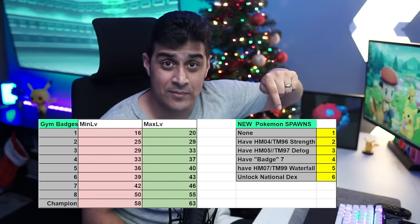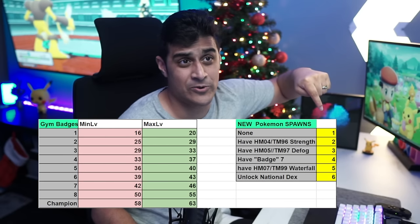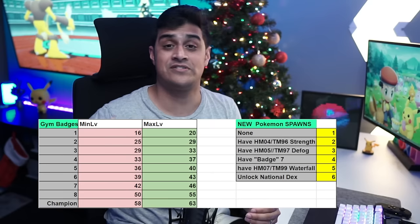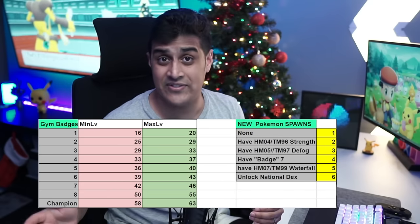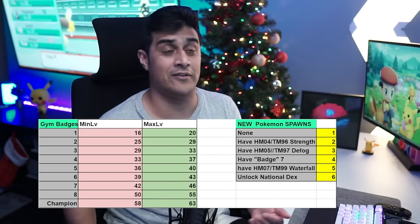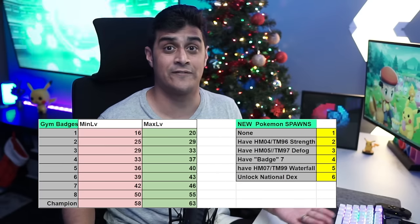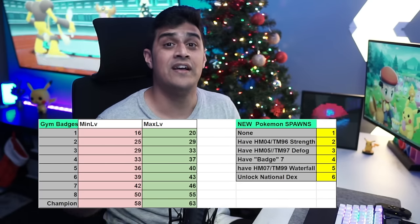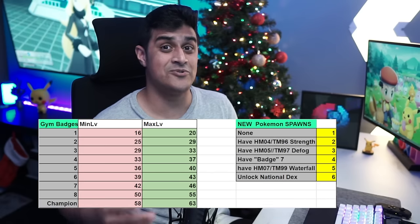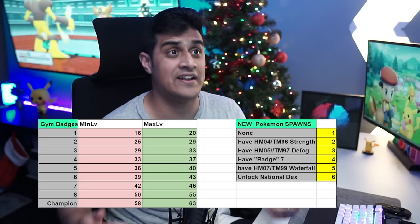Now let's talk about how to get new Pokemon spawns in the Grand Underground. There are six flags in the game which tell you that if you accomplish a certain task, you'll get access to more Pokemon that will start spawning. The first one is actually none — just go to the Grand Underground for the first time and you'll get a certain pool of Pokemon. When you acquire Strength, that unlocks flag two and you'll start to see more Pokemon on top of the ones from flag one. Getting Defog unlocks flag three — you'll get all the Pokemon from this step and the previous steps.